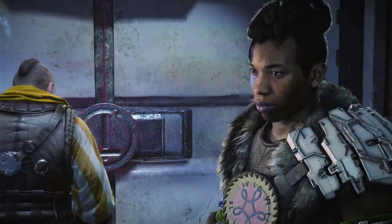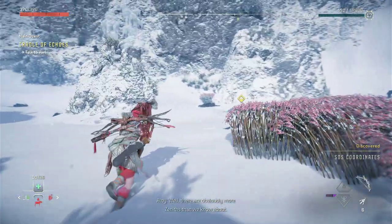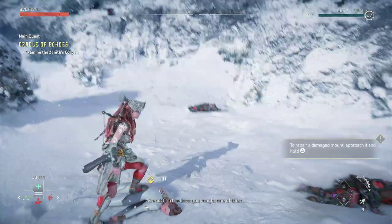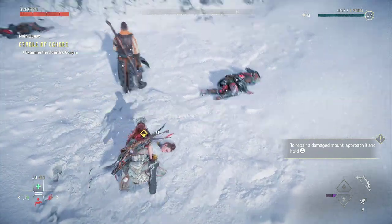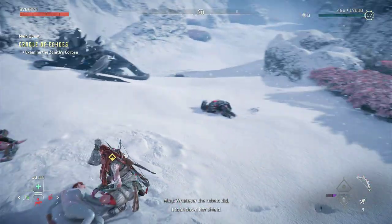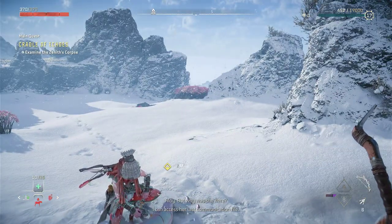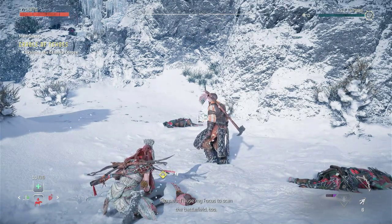Let's go. Look at us. Well, there are obviously more Zeniths than we know about. Can't believe you fought one of them. Almost didn't make it. Whatever the rebels did, it took down her shield. But why was she here? I can access her last communication file, but I'll use my focus to scan the battlefield too.